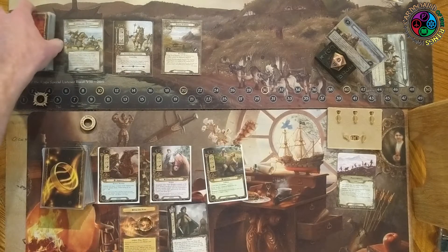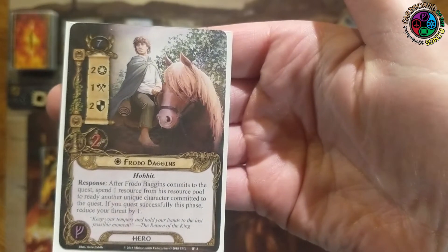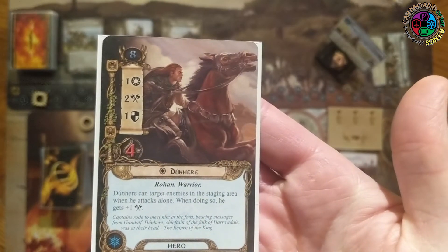The shadow effect is raise your threat by two - by four instead if Gollum is engaged with you - then shuffle Stinker back into the encounter deck. It's a little dangerous playing with Sméagol; we might temporarily lose a hero. Our other hero from this deluxe is Frodo Baggins, Leadership version, seven threat, stats 2-1-2-2, a Hobbit. Response: after Frodo commits to the quest, spend one resource from his pool to ready another unique character committed to the quest; if you quest successfully, reduce your threat by one.